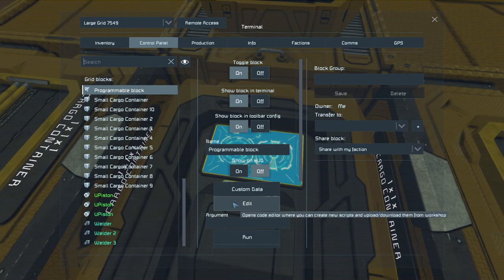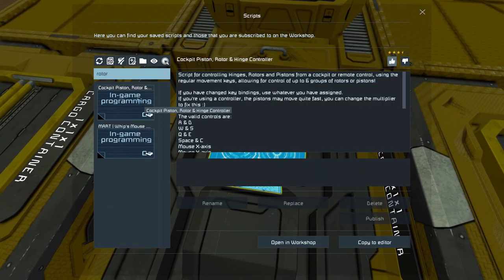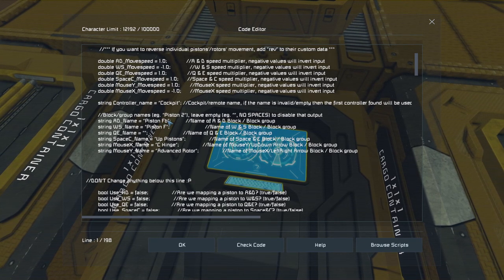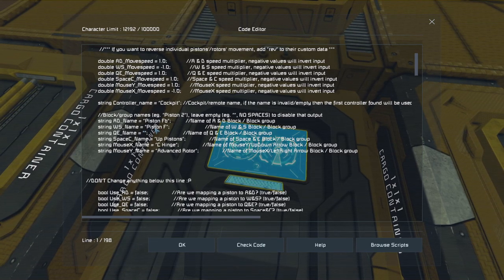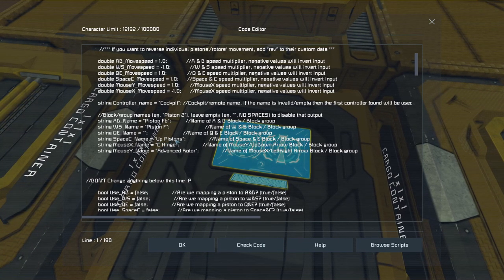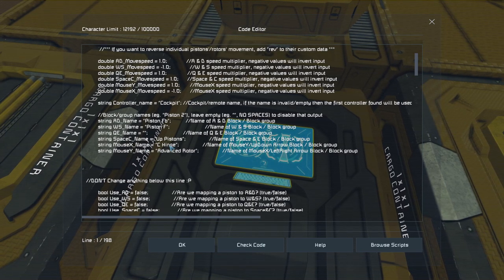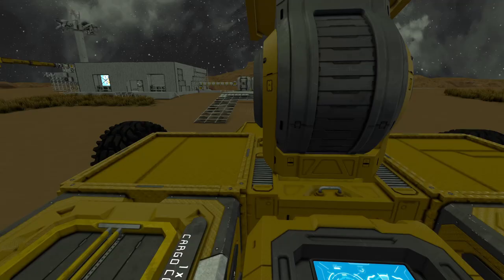In order to make this work easily, we have the cockpit piston rotor and hinge controller script on. I added the A-D for the piston going forward, the three hinges, then this piston moving forward and backwards after the three hinges. We have C and space which is those three pistons going up and down. The three hinges are going to move up and down using my mouse up and down. And lastly we have the advanced rotor where we can move the whole entire thing left and right.